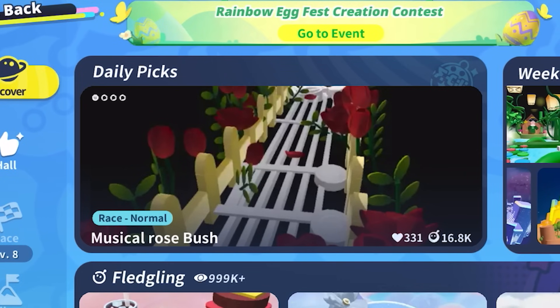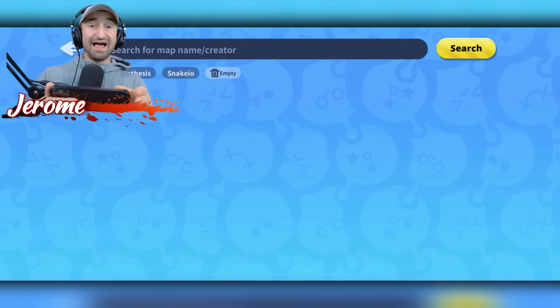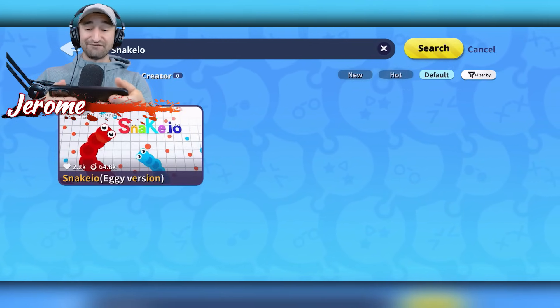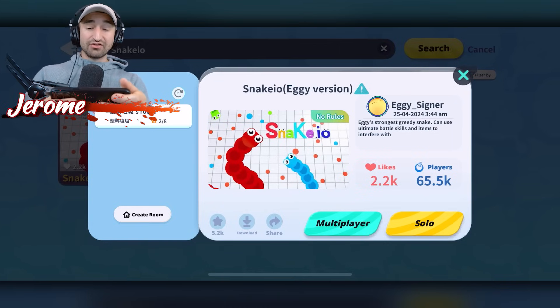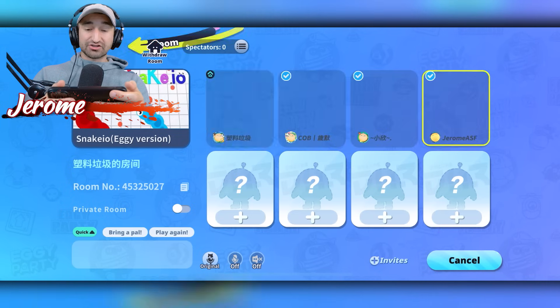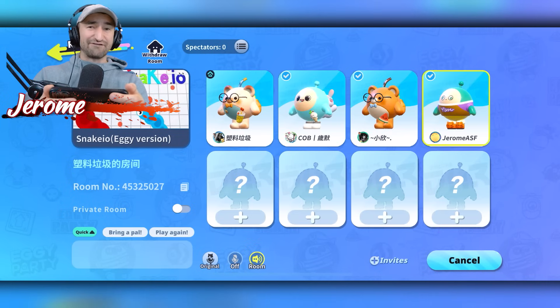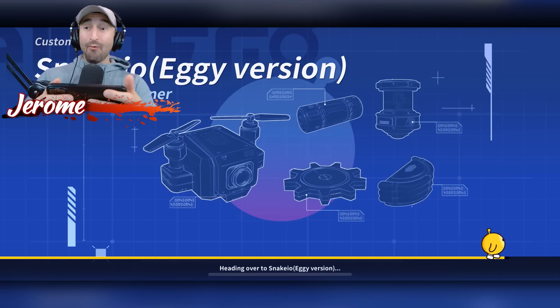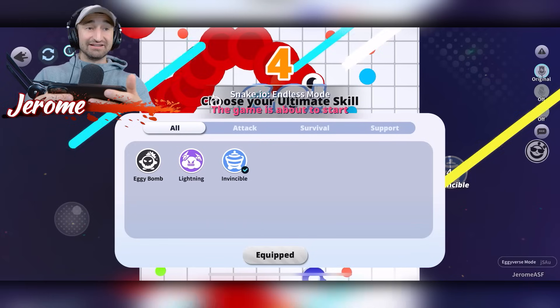You can sort by daily picks, weekly hottest, or search for a specific game. For instance, I want to do Snake IO — you can just search for it and find it right there. You can either create your own room or do a solo adventure for most of these games. Let's join in with this group here — they already got four people. Oh, it looks like the game's starting. The other people quit, so it's just going to be a 1v1, which makes this extra intense.